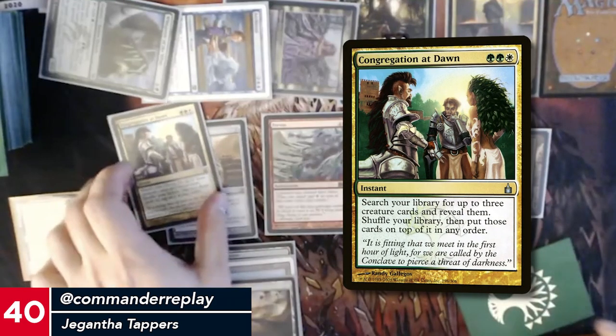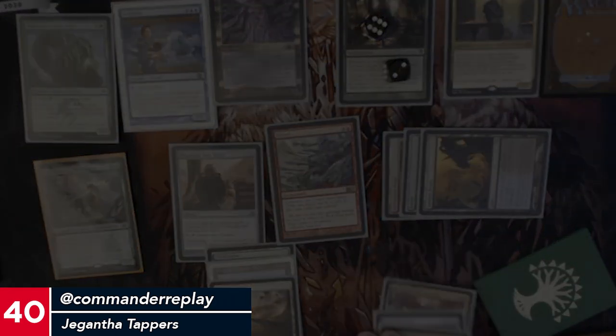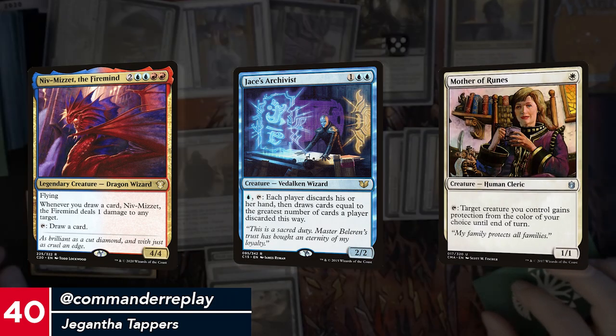Good card. I'm gonna go search for three creatures — I got my three creatures: Niv-Mizzet, Jace's Archivist, and Mother of Runes. I will pass after that and untap my things.